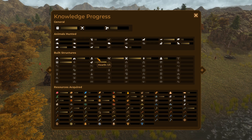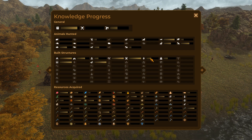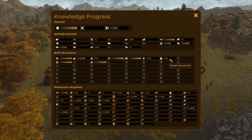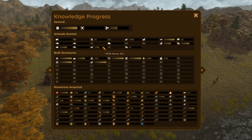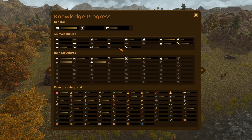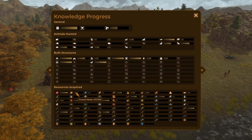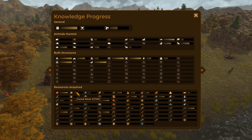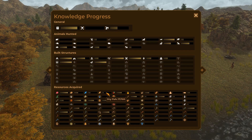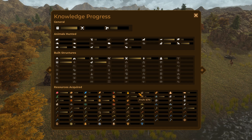But the idea is you need to fill these up basically. So I need to build another storage tent, 2 more hearths, 3 more skull poles, 2 more burial mounds, you get the idea. So if you do all of these things, plus you do various bits of killing, they will give you knowledge points. And down here you have resources acquired as well. So basically the more you play the game, the more you end up getting knowledge points.